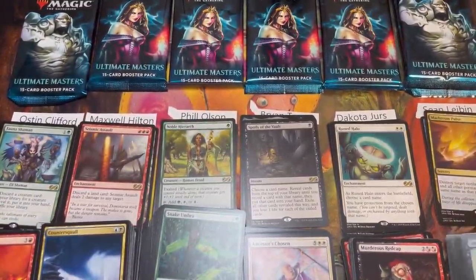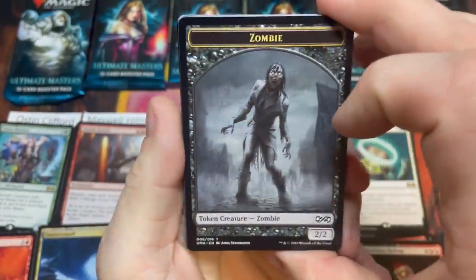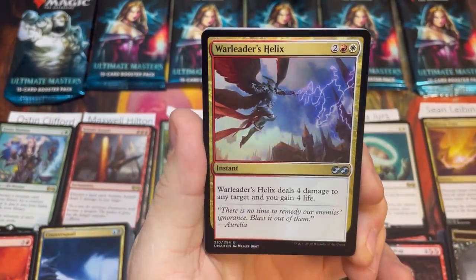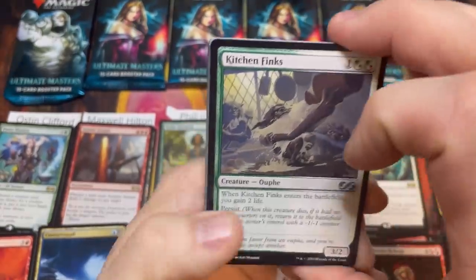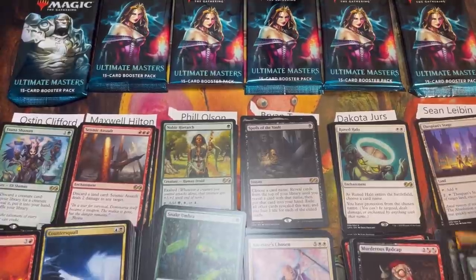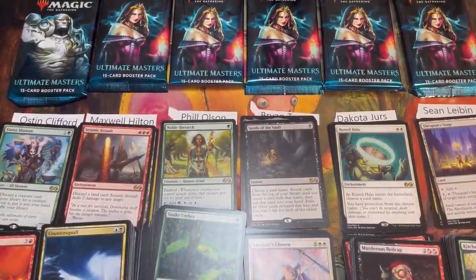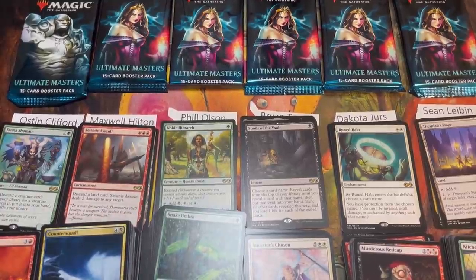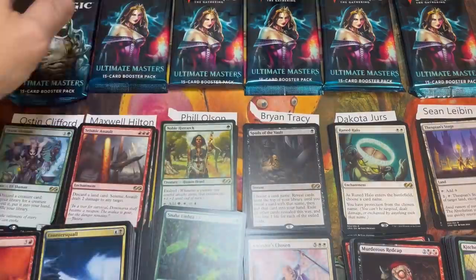We're going into pack eighteen out of twenty-four — no mythics yet. Pack: Warleader's Helix into a Thespian's Stage, Kitchen Finks, and Mahamoti Djinn — that's a zero for Sean. Current standings: Austin at eight, Maxwell at three, Phil, Brian, and Sean all at eleven, and Dakota currently in the lead with fourteen. Last packs coming — come on mythics, where are you hiding?